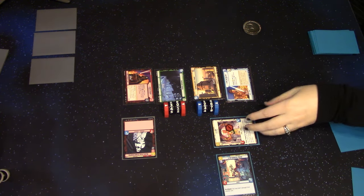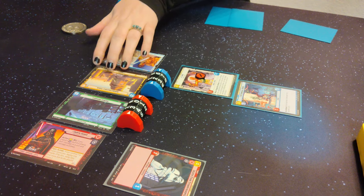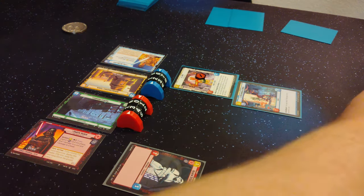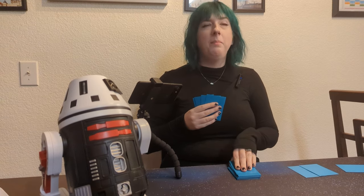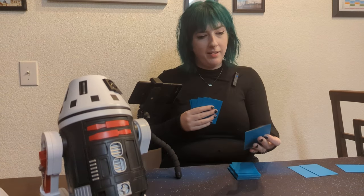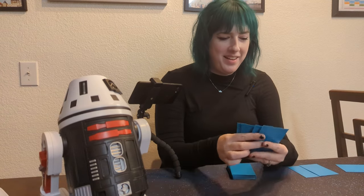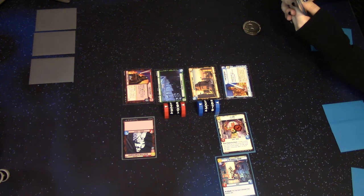Are you attacking the Stormtrooper or the base? He will die if you attack the Stormtrooper. Base — I want to keep drawing cards. So let's just do three again. You revealed — now I know things. I know you have a two-cost. I know Chewbacca is not on top of your deck. Or I lied to you. I don't think you did.